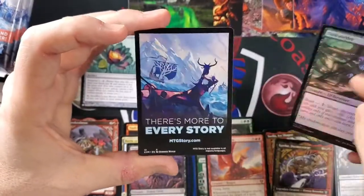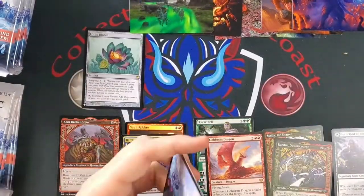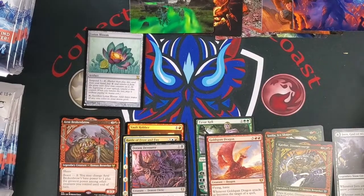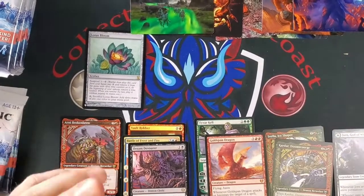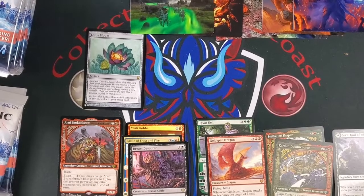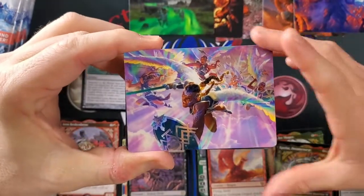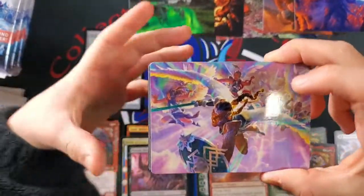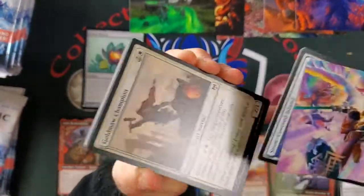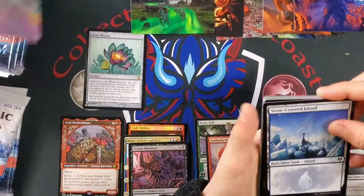Duskwielder and garbage — oh no, it's a Replicating Ring. We'll say a Replicating Ring is a little better than nothing. At least the token hasn't been made a hundred times before. I don't know what that one is but it's a mythic. It is Starnheim Unleashed — beautiful art.